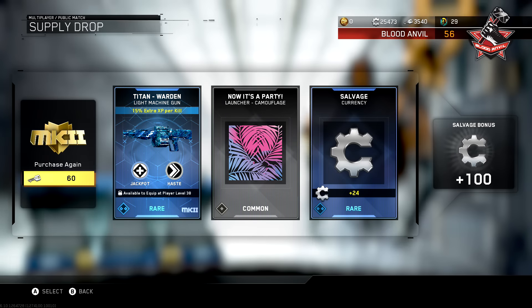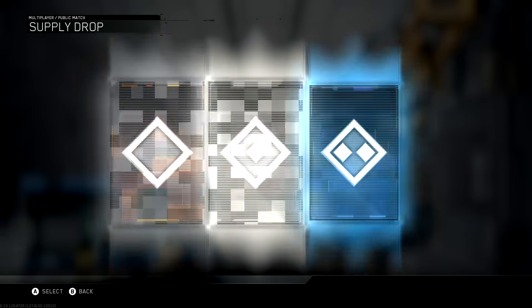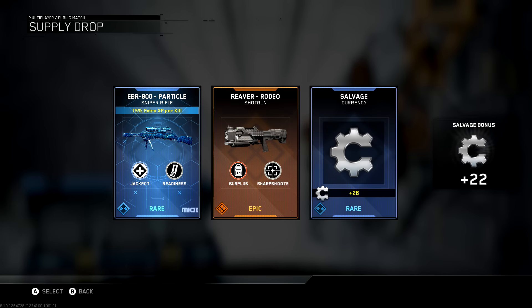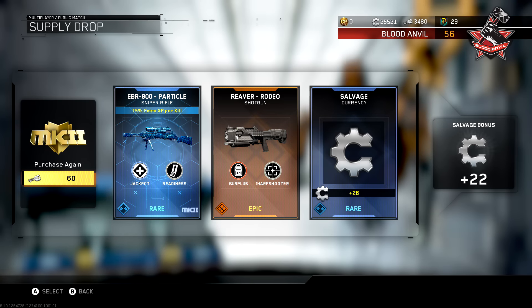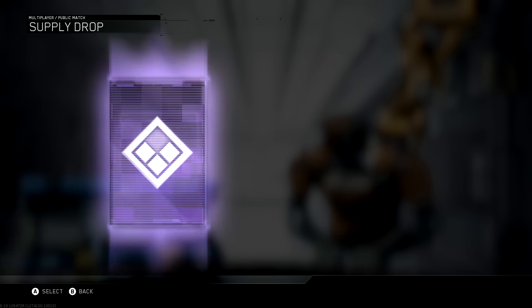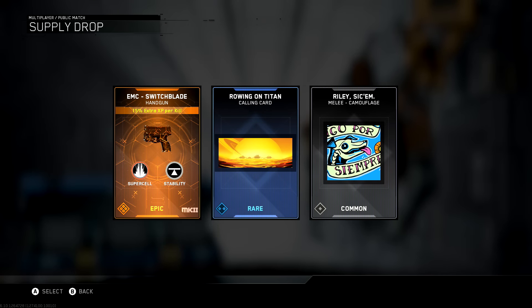We ended up getting a bunch of epics as well. Along with the Cyclopean, we got the Erad Cerberus Mark II variant, a sniper rifle, a six-round burst pistol, and another UDM. Right here we even got the Reaver Rodeo — an epic weapon in the drop, not even a Mark II weapon, but still an epic.